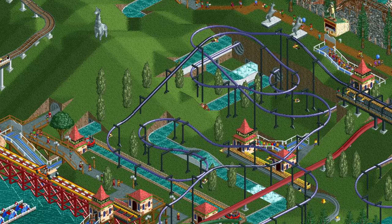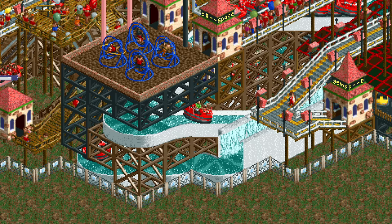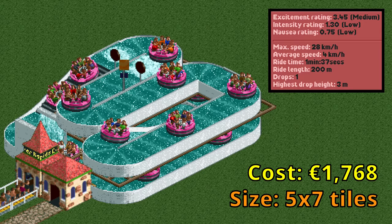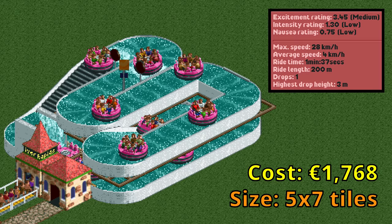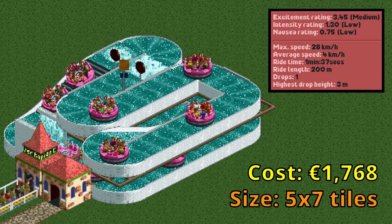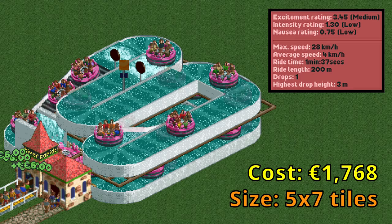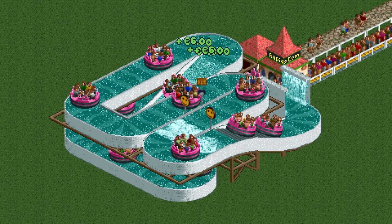Now that we know how the ride works, it's time to look at some designs. Most of the time you will be making a custom design that adapts to the terrain, but sometimes it's nice to have a compact design available that you can easily build anywhere. You can find a download link to the designs in the description. This is the smallest design that is 200 meters long. Because of the tiny turns it is much smaller than most other rides with a similar length requirement. It features all three special elements and a photo section for maximum stats and revenue. With a maximum throughput of about 3,000 guests per hour and a ticket price of $6 it can make quite good money. You can add scenery and decorations to increase the ticket price and profit even more.